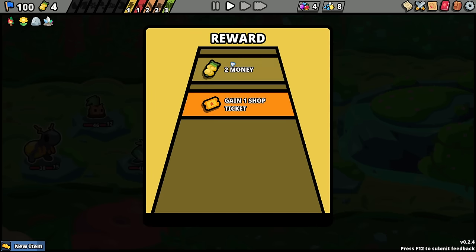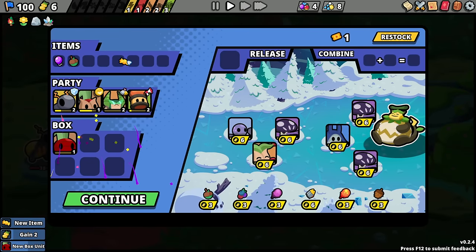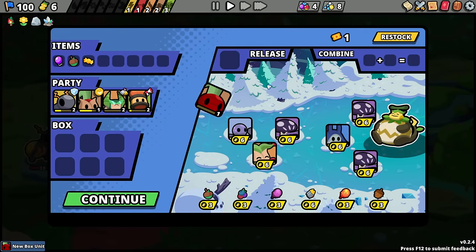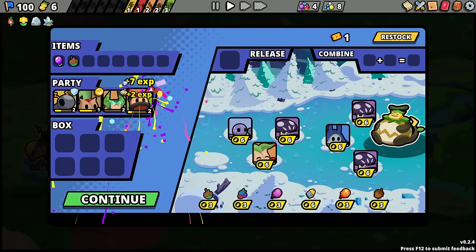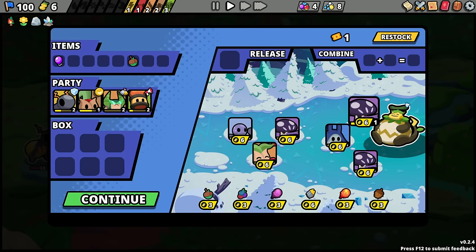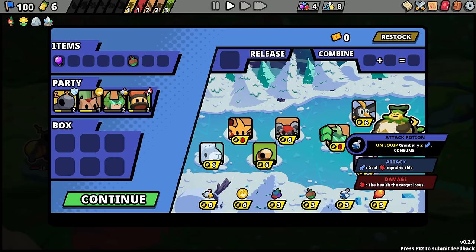I'm actually going to go for the experience. This is silly, I know, but I don't care. Did we get a new zone? Basically just looking for potions. Unequip: grant ally two attack — wait, what? Grant them two attack?